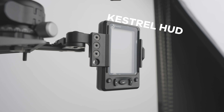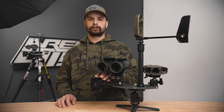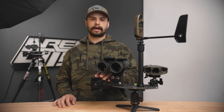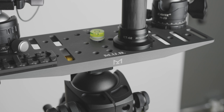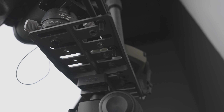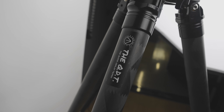From there, I have a Kestrel HUD. This displays all my current dope for the stage I need, allowing me to look at it right before I go up to shoot so I get a really accurate dope and wind call. Attached to the MUB Mod base, which has a lot of really cool features — from M-LOK to quarter-20 tapped holes and an ARCA rail on the bottom so I can attach it to any ARCA clamp tripod.